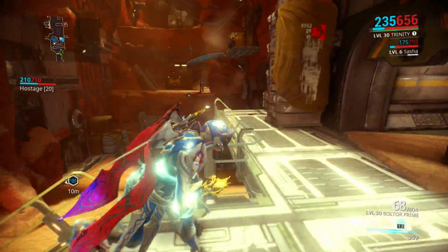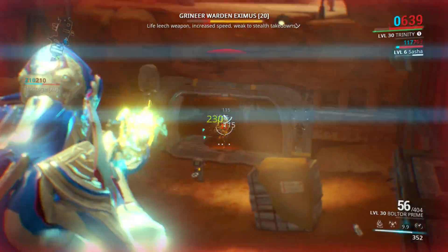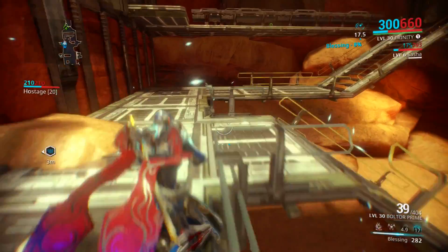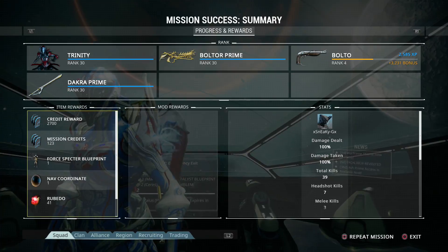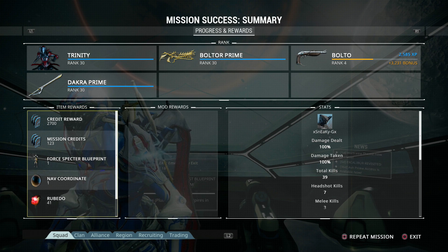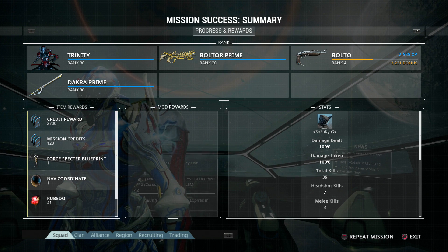Now we just have to ensure that our former prisoner escapes with their life. Out of that we managed to get a Force Specter blueprint — it's better than the Vapor Specter. Depending on how well you do, you get a certain number of points: if you kill all the wardens you get a point, if you go in completely stealthy without setting off an alarm you get a point, and so on. That was actually pretty beneficial — we did pretty well.